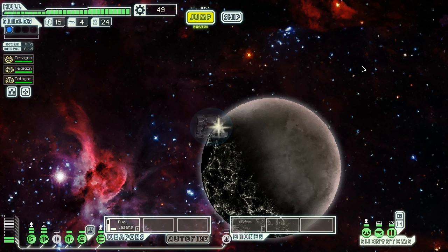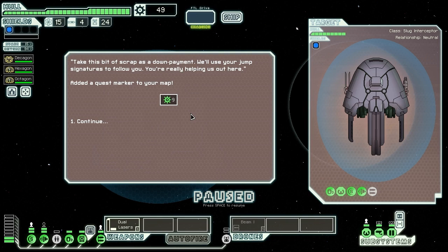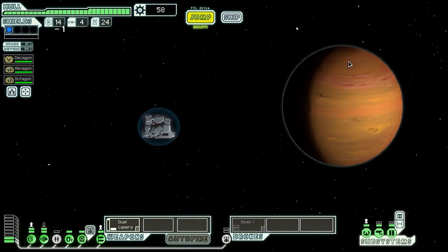We go to a distress beacon instead. A civilian ship hails us — their FTL navigation has gone haywire and they can't plot a course to the nearest depot. We agree to lead them there. They give us nine scrap as a down payment and follow our jump signatures. Their quest beacon is pretty far away, but we'll probably go there and make it back.